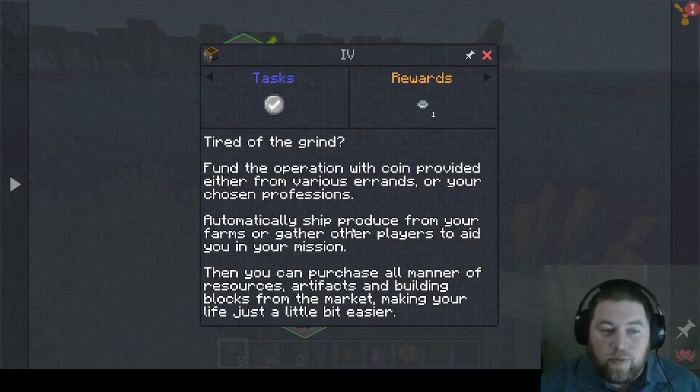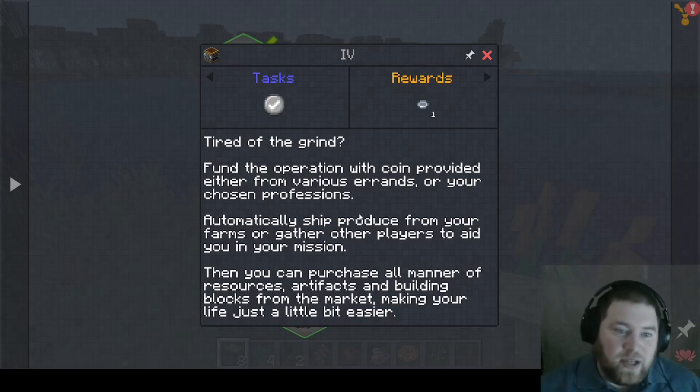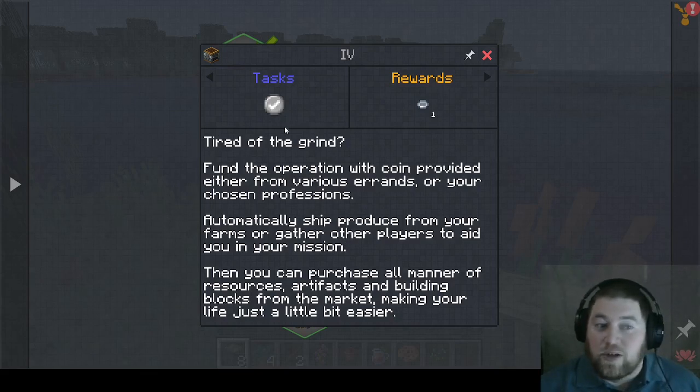'Fund the operation with coin provided either from various errands or your chosen professions. Automatically ship produce from your farms or gather other players to aid you in your mission.' I'm not going to have other players, so it's a solo run. 'Then you can purchase all manner of resources, artifacts, and building blocks from the market, making your life just a little bit easier.'